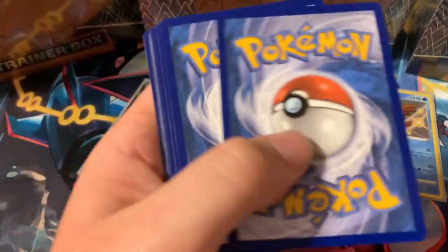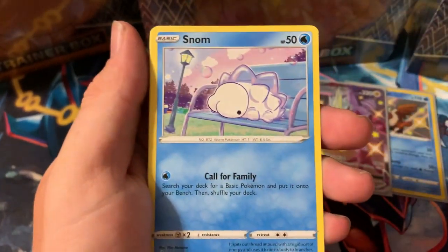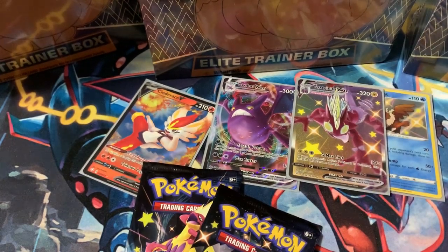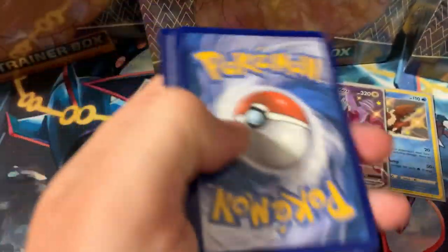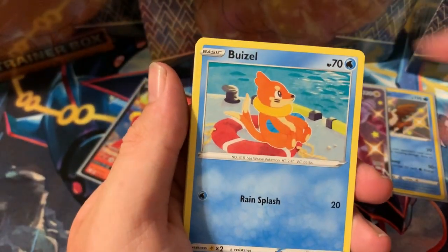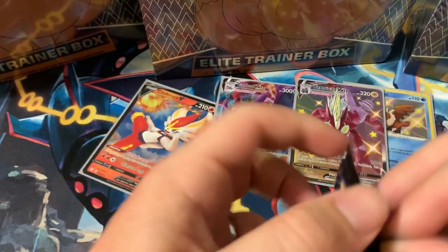Code card for you guys, one, two, three, four — fighting and grass energy. Cramorant, Thwacky, Rusted Sword, Weedle, Rowlet, Tripinch, Snom, Grookey, Rusted Sword reverse — then Rillaboom holographic! Not bad at all, we'll take it. Still missing the Shiny Crobat box, and also missing three of the four pin collection boxes — the Buneary one, the Dena, and one more.